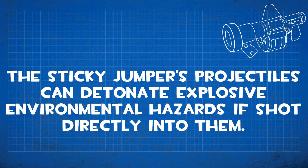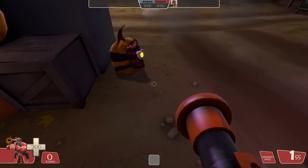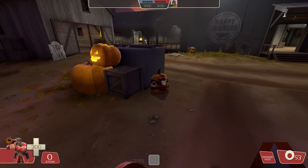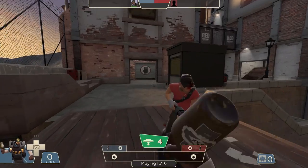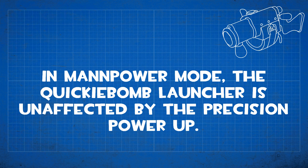The Sticky Jumper's projectiles can detonate explosive environmental hazards if shot directly into them, such as pumpkin bombs on Halloween maps. The Rocket Jumper's rockets do not detonate pumpkin bombs — only the Sticky Jumper does. Also like the Rocket Jumper, when the Sticky Jumper is equipped the user cannot pick up pickup objectives in Player Destruction maps. The item description only mentions the intelligence and Australium Jack, but it also applies to Player Destruction pickups.